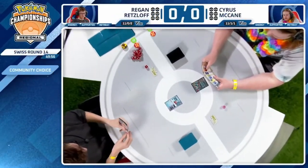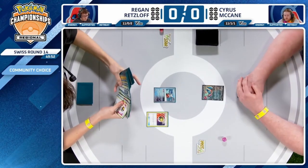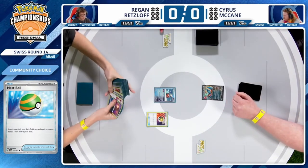One of the things about this Roaring Moon deck is that it aims to attack very consistently on its very first turn. So many of the card choices in this list are committed to finding that super quick attack. There's not a lot of gust in this list — there's one Boss's Orders, one Prime Catcher, and one Counter Catcher.